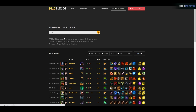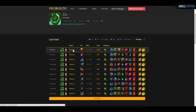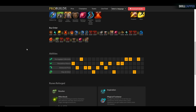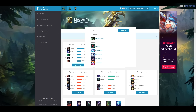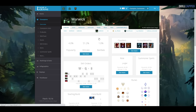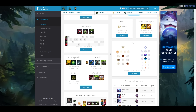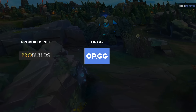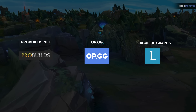Once you find a champion that you want to play, we recommend heading over to ProBuilds.net, which is a great resource for basic info like build paths, skill orders, and rune setups. If you don't see your champion there, you can fall back to using OP.GG or League of Graphs for aggregate data on how to build your champ. As long as you copy a common build from any of those sites, you should have a really good starting foundation.